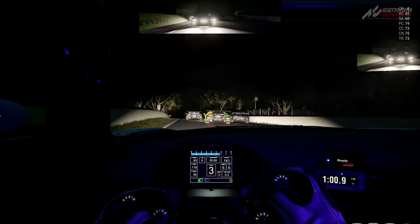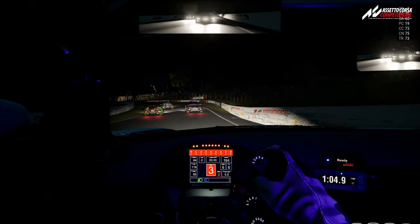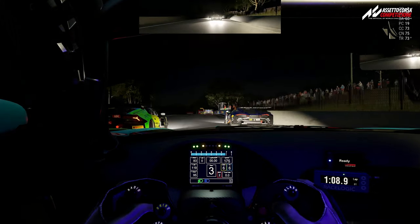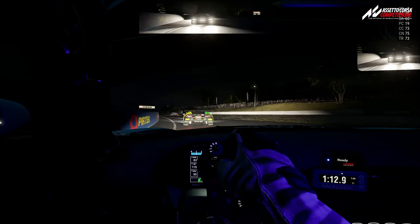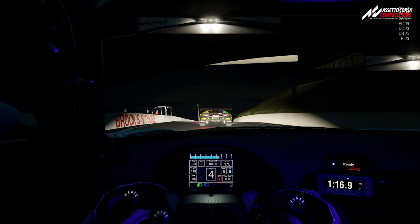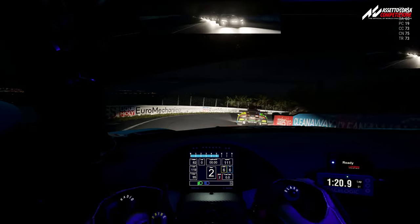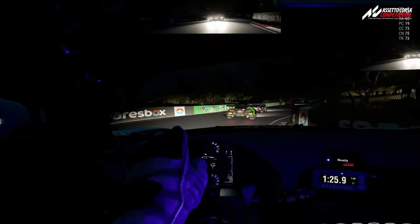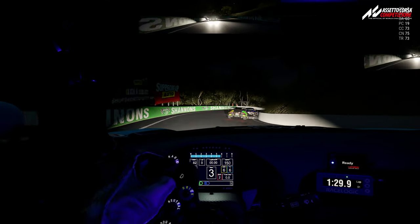This is Assetto Corsa Competizione and I've got to say this is a great start. At first glance, this could even be real. The lights are beaming, making the cars in front cast realistic shadows across the scenery. You have the brake lights bouncing off the track and even the stars are faintly out in the sky if you squint hard enough. Then as we cross the top of the mountain, there's even the lights of the city off in the distance. All in all, it's beautiful. The only thing letting us know this is a game is the strange blue glow over the cockpit — there's a blue light in the car, but it just doesn't look right.